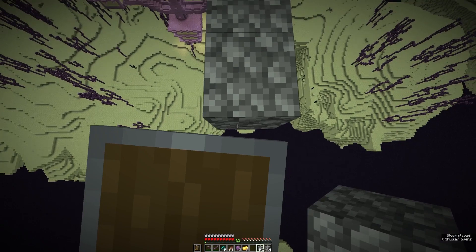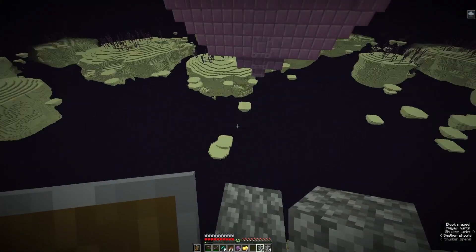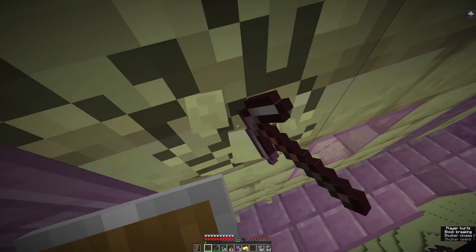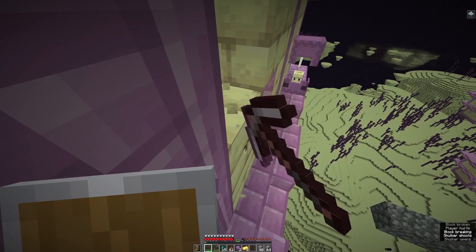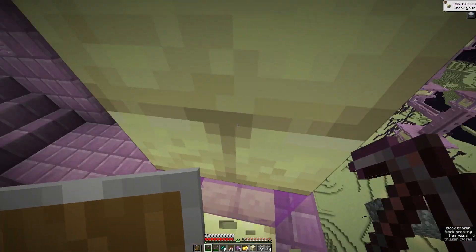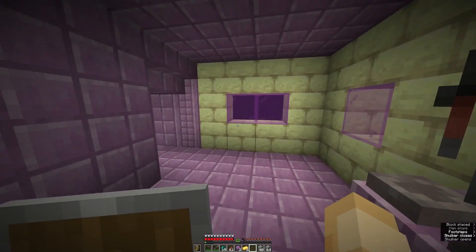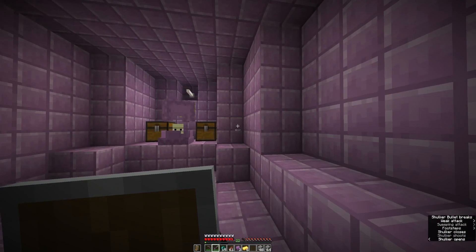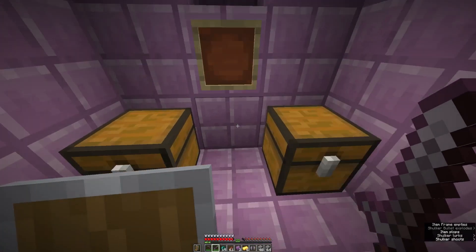We're getting pretty close now — I can hear the shulkers. So I'm just going to get under here. You're going to grab your pickaxe and just mine into the ship. Try your best to mine without getting hit by the shulkers. Now you're in. You can wait until your levitation clears up, then block that back way. You can see right in here there's going to be one more shulker you have to kill. Then you can just grab your Elytra — and there you go.